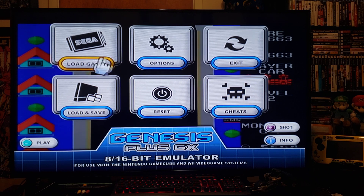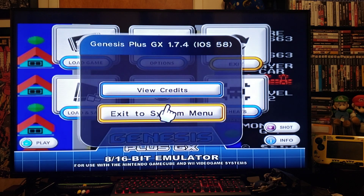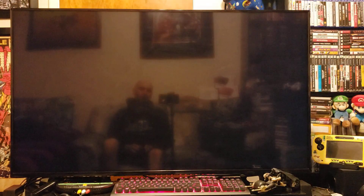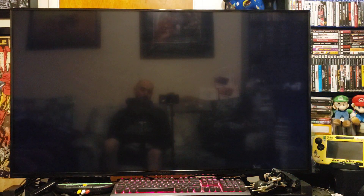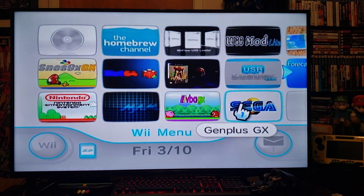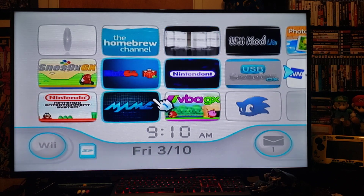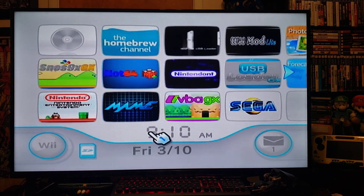When you want to exit out of this emulator, just go to Exit up here, then Exit to the System Menu, and it should take you back to the Wii channel main menu. Now we'll get over on the PC and I'll show you how to set it up on the SD card and get you playing Sega games.